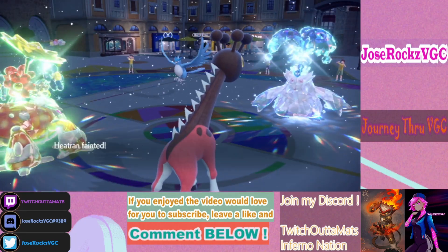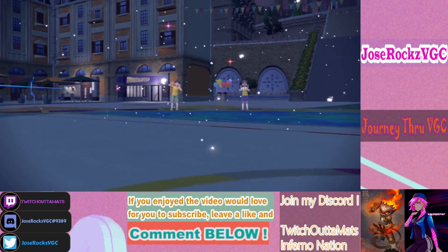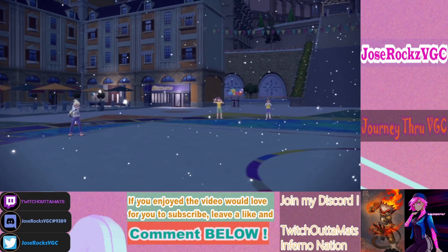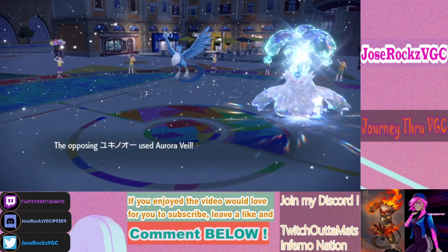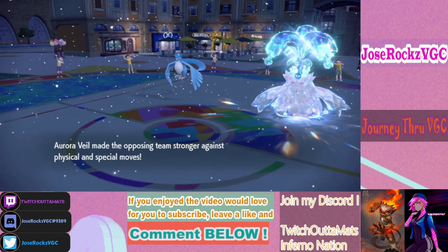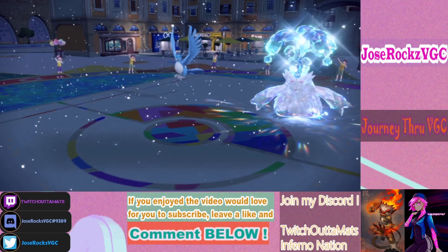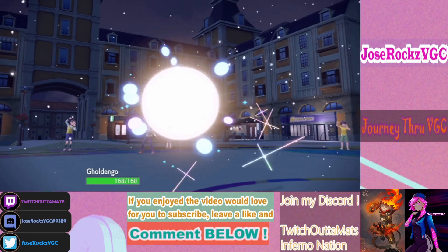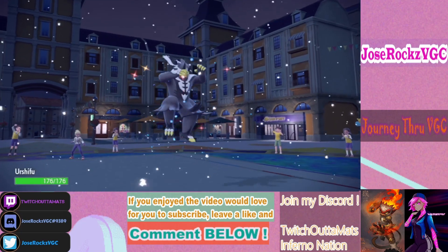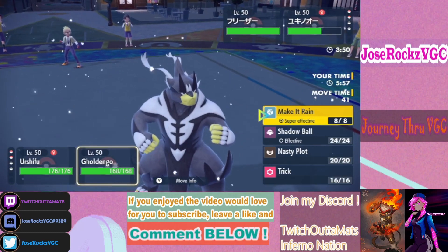That's a double KO — I should have protected Heatran there so Gholdengo can come out outside of Trick Room. I didn't expect Articuno to one-shot Heatran like that.